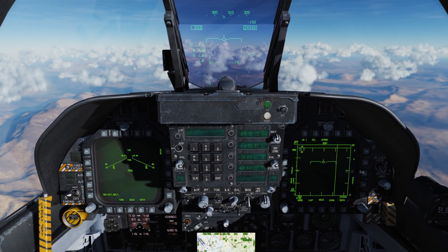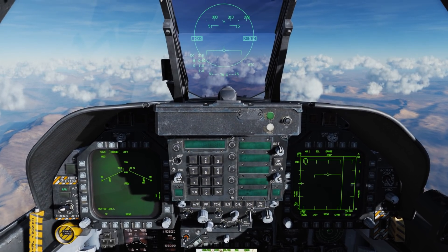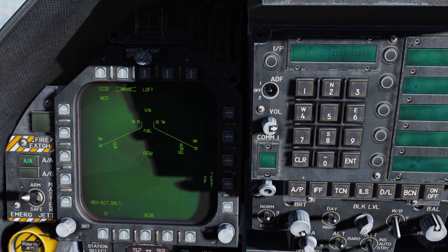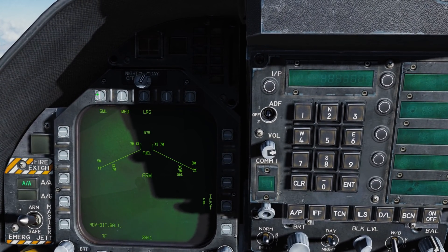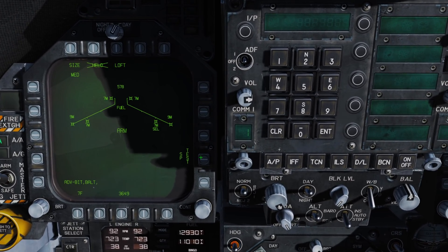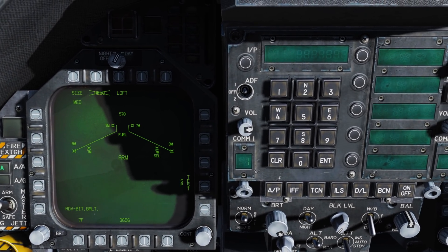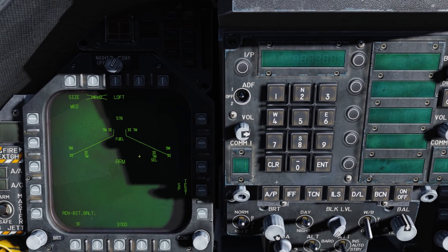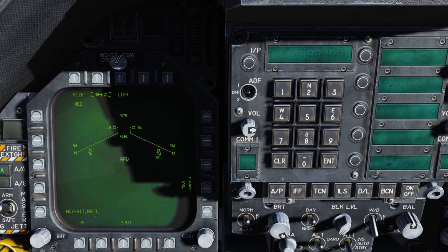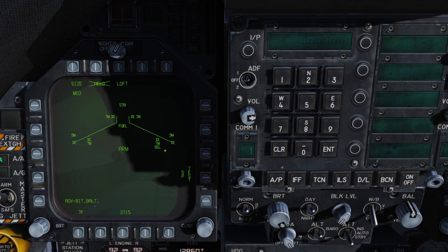Let's learn how to launch a Sparrow. The first thing we'll do is select one by pressing forward on the weapon select switch. Zooming into the left DDI area, we see Master Arm is set to Arm and the Master Mode is set to AA. We can select the desired target size between small, medium, and large. We have a helo option, a loft option, the ability to test the seeker on the Sparrow, and if we have multiple Sparrow types loaded we can cycle between those. On the wing form we have our gun rounds, fuel tank, two Sidewinders on the wingtips, and four Sparrows loaded — indicated by 7M — two on the fuselage and two under the wings on the outboard stations, with the right wing being the selected one.